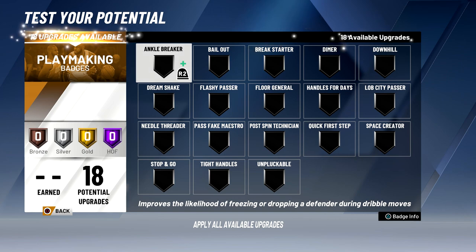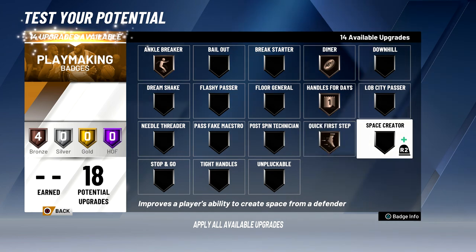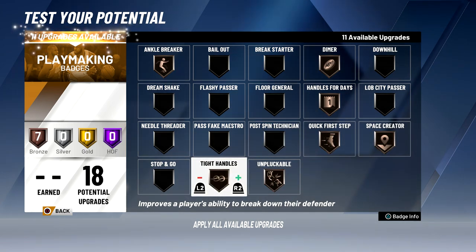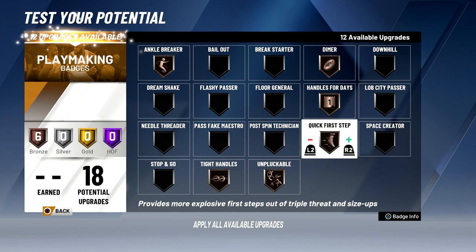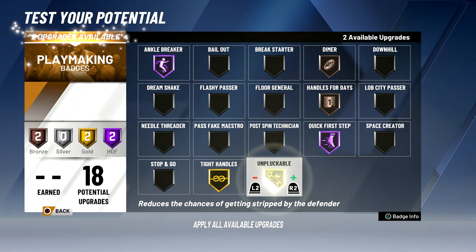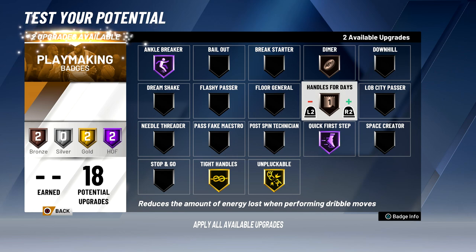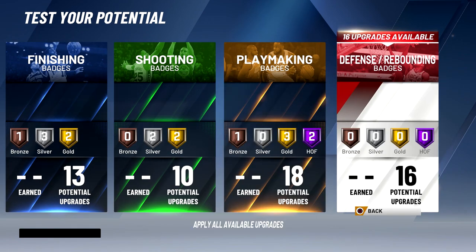For playmaking, the best badges are ankle breaker, dimer, handles for days, quick first step, space creator, unpluckable, and tight handles. Space creator doesn't really fit my playstyle so I'm taking that off. Quick first step I'm putting to hall of fame, ankle breaker hall of fame, tight handles gold, unpluckable gold, handles for days gold, and dimer bronze for now. Once I get badge upgrades I can upgrade dimer and add space creator if needed.